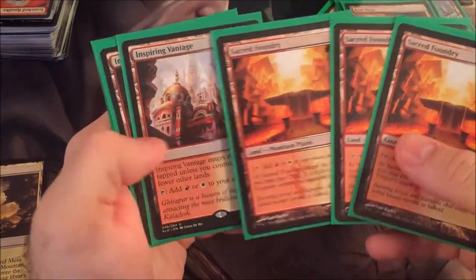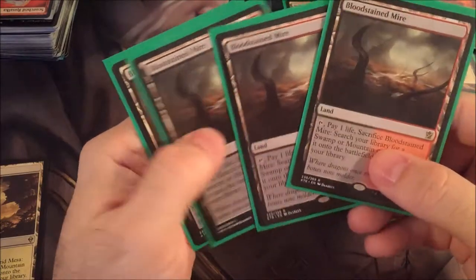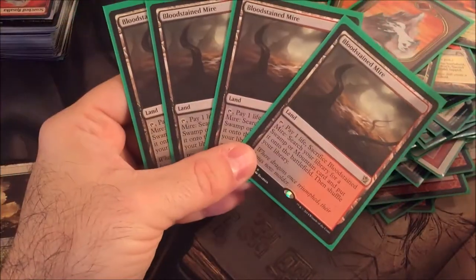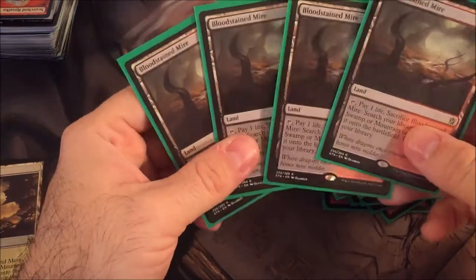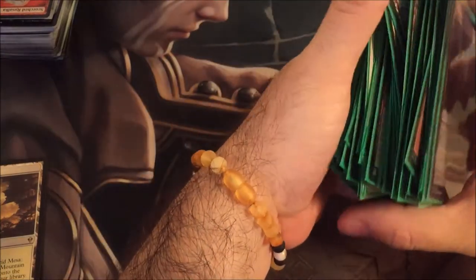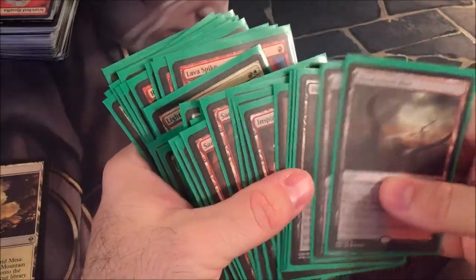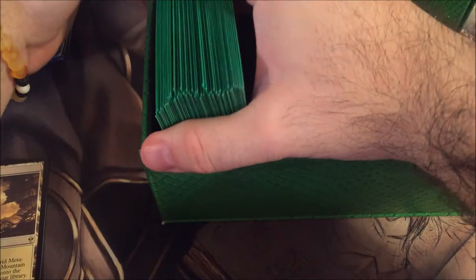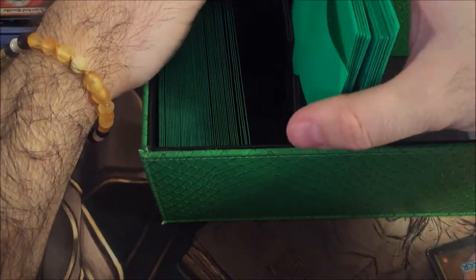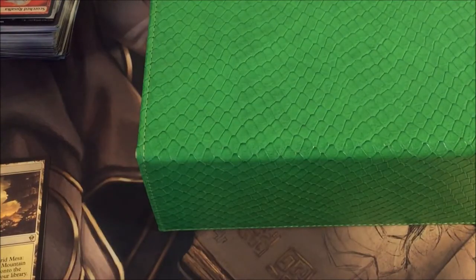Sacred Foundries — three of those. Inspiring Vantage — two of those. A couple of Unglued Mountains. And four Bloodstained Mires. I wasn't entirely sure why the Bloodstained Mires were in there — I think Modern Burn typically uses Scalding Tarns, but if your purpose is to go get a mountain, what's the difference? Go with the cheaper one. But yeah, this is a full Modern Burn deck. Actual value of everything in here is probably close to $300 and something. I spent about $200 on everything, so I'm pretty happy with my price point, my entry point on that. But yeah, I'm not sure what the random 4th Edition Disenchant is doing — just throw that in the bulk bin.